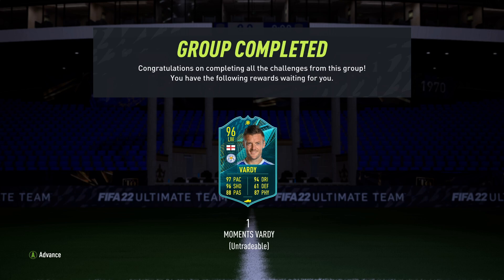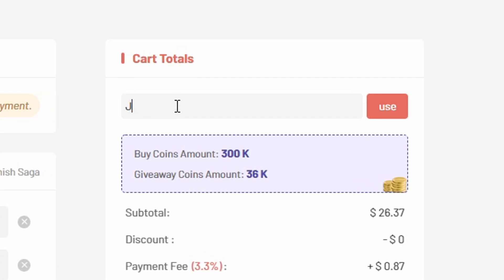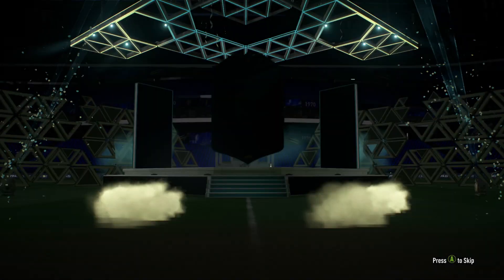We'll play him in the Shapeshifters Cup coming up in a second. If you're tired of coming up against teams that want to rip your hair out every single day, make sure you check u7buy.com for the most reliable and cheapest coins on the market, and at checkout hit JT11 for five percent off your order.